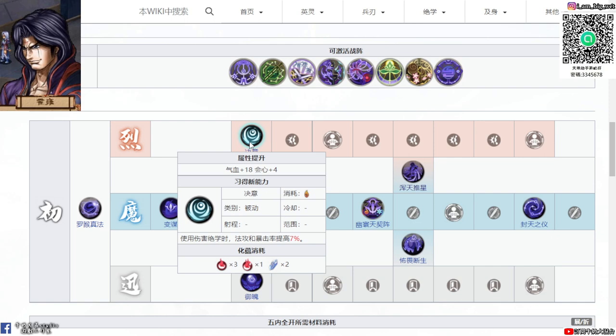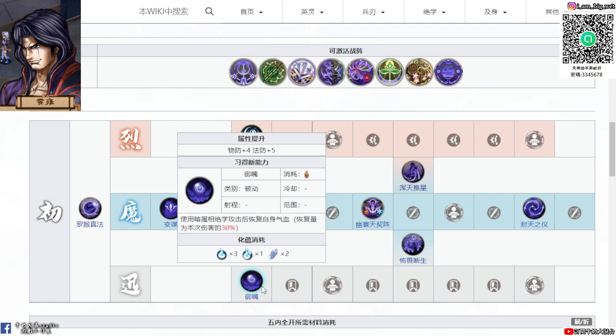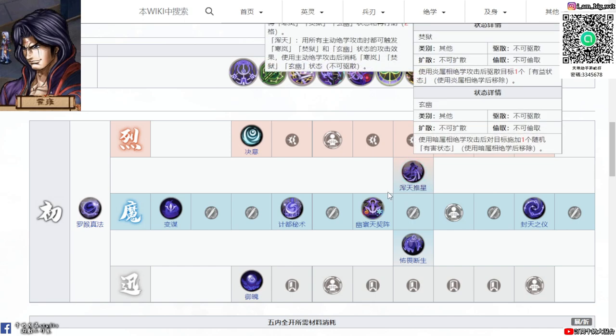那紀錄秘術是冰、暗、岩的範圍技，選擇一個使用。冰華之陣跟焚岩之陣是可以克服的，不用擔心。絕翼也是被動，使用傷害絕血的時候，法攻跟暴擊率可以提高7%。欲破是主動使用暗屬性的絕血攻擊，可以恢復自身氣血，恢復量是本次傷害的30%，主要增加獲用的戰場續存力。部位斷生就是攻擊敵人造成1.5倍傷害，對戰之後可以恢復氣血。